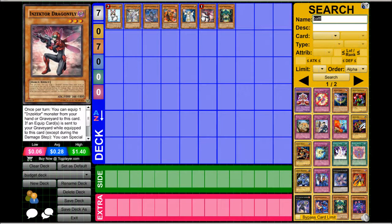Next, I have Inzektors. Inzektors are fun to play, depending on your play style. They're still really explosive. Now, instead of just popping everything, they just Xyz summon like crazy, and that's why it's on here — because it can make really easy Shock Master plays.